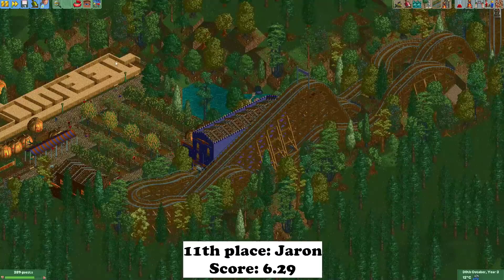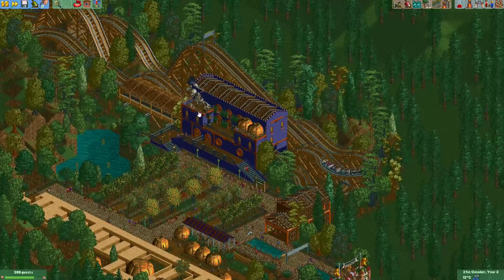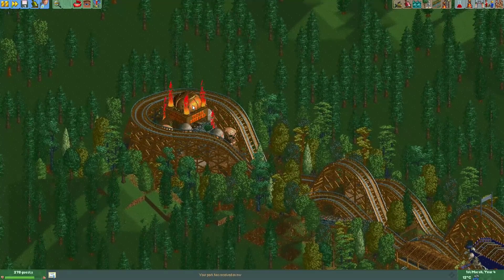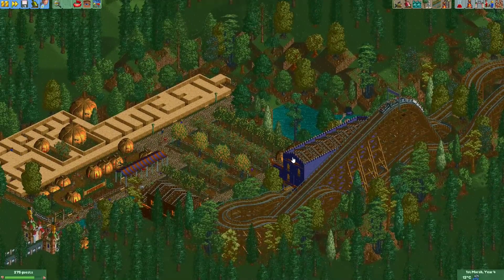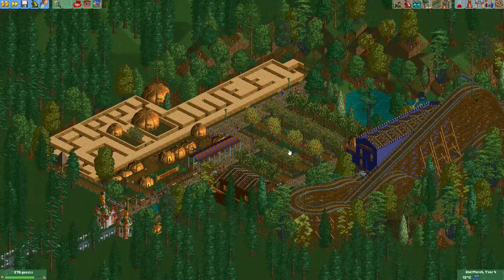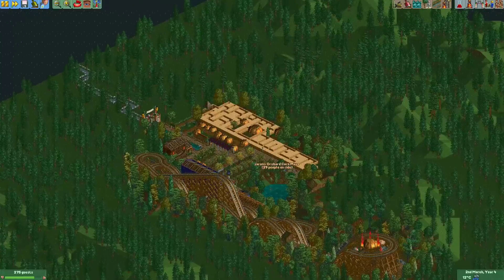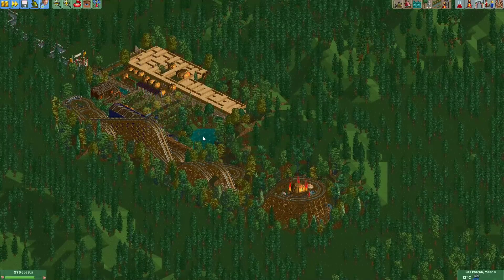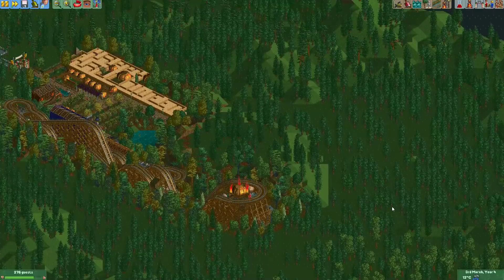Here's the entry from Jerron. He made this little wooden coaster and did a nice job theming it — there's a really nice station with pumpkins and Mr. Bones on it. I also like that the coaster goes around a pumpkin with signs saying 'You're screwed,' which is quite foreboding. There's also a little orchard and a maze with the text 'Happy Halloween' on it, which is really nice. It would have scored higher if there was more in the park, but I think he did a good job with the time he had.